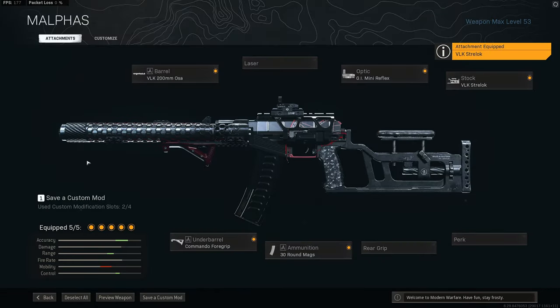The AS Val, despite only having 30 round mags, is absolutely top tier if you're focusing solely on close range use. It pairs really well with something like the Kar98 — a quick-firing sniper rifle that works well in the mid to long range. They complement each other really nicely.